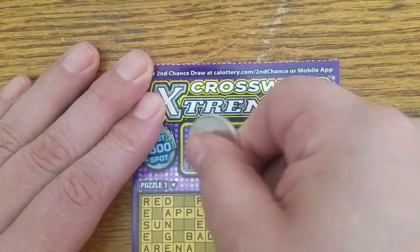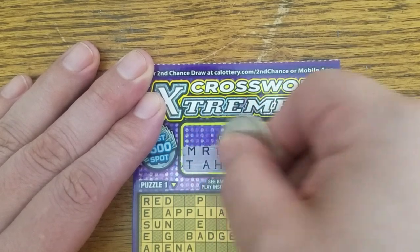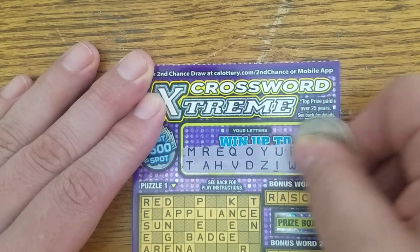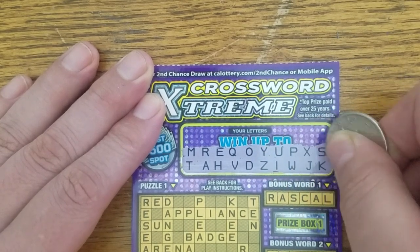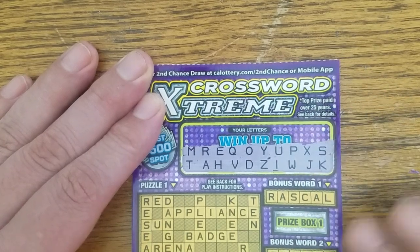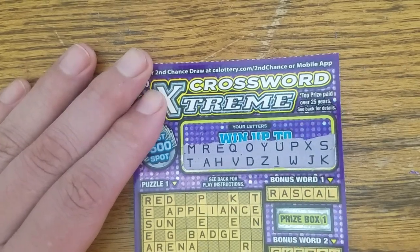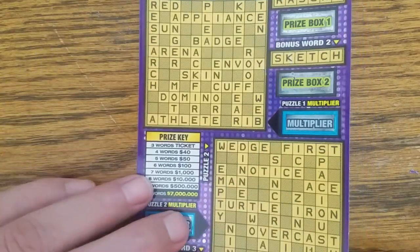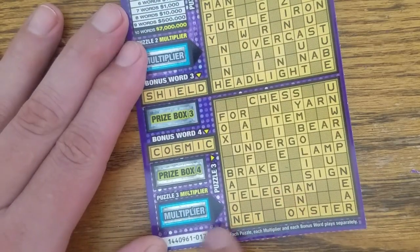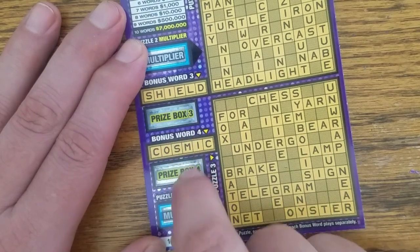The first thing you're going to want to do when you get one of these is scratch out and uncover your letters. They give you 20 of them, and you use those letters to try to make words in each one of three separate games that each have their own multiplier and bonus words to win bonus prizes.